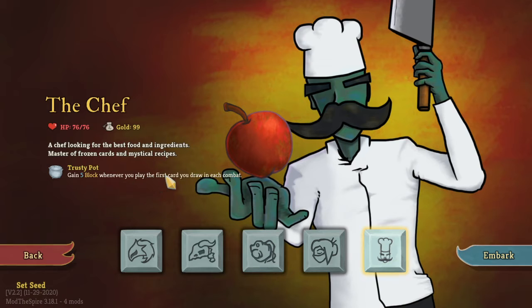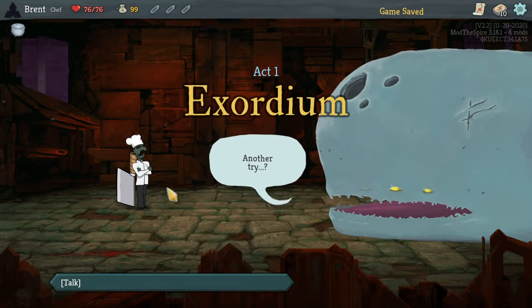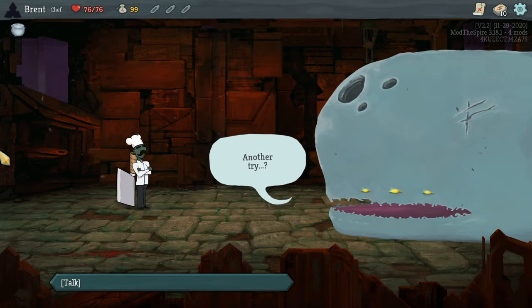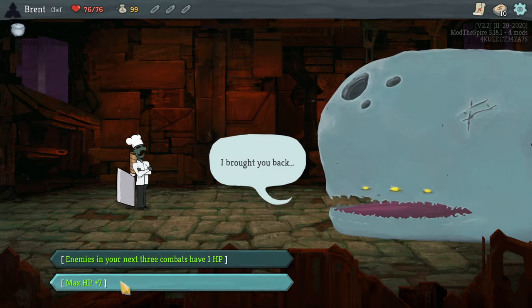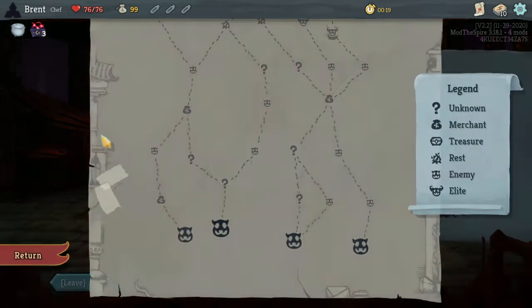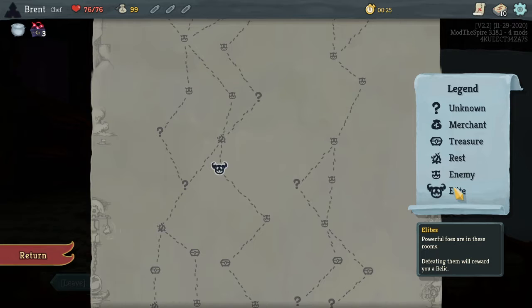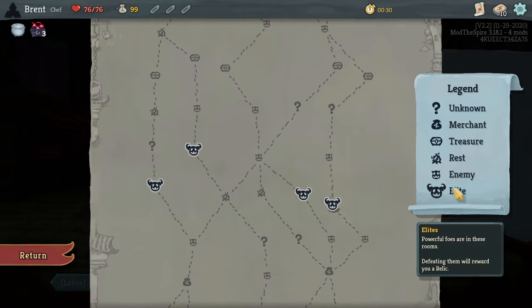Trusty Pot: gain five block whenever you play the first card you draw in each combat. Interesting. It gives me a vibe like the old cartoon Chowder — I also love the giant butcher's cleaver. I've been enjoying just picking up these mods instead of doing a big pack. It's a little less chaotic and I feel like I get more of a taste of the mod. I might continue doing this if you guys like it, until I can get around to playing Downfall — that will be the next one.